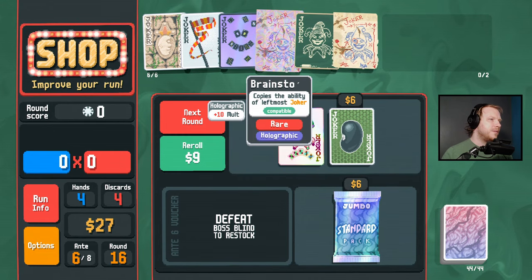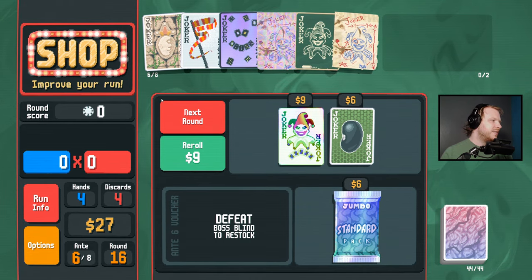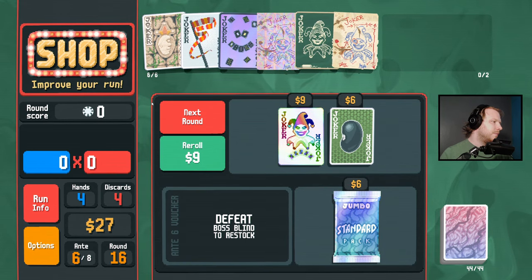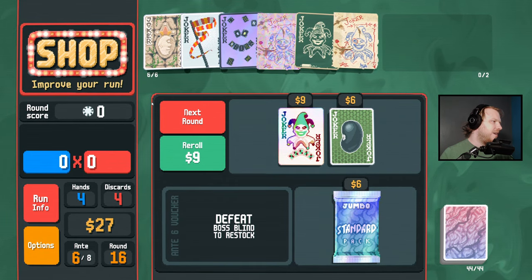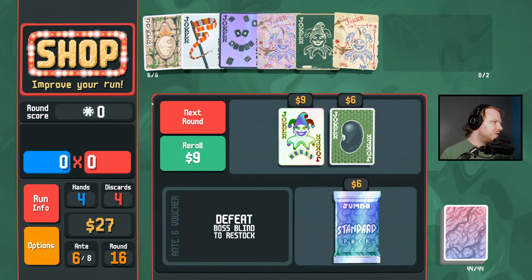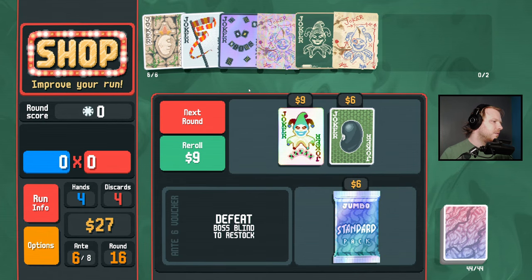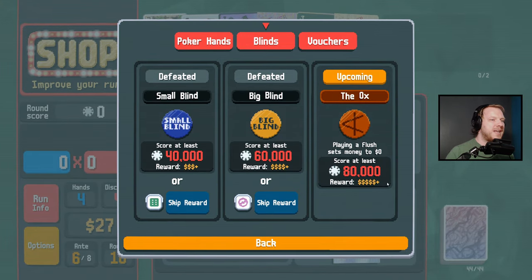Banner makes Plasma go higher — this is an insurance policy. What if Brainstorm is to the right of Blueprint? Blueprint copies Brainstorm which copies the thing on the left. Do we just commit to having no money at the end of this round anyway?